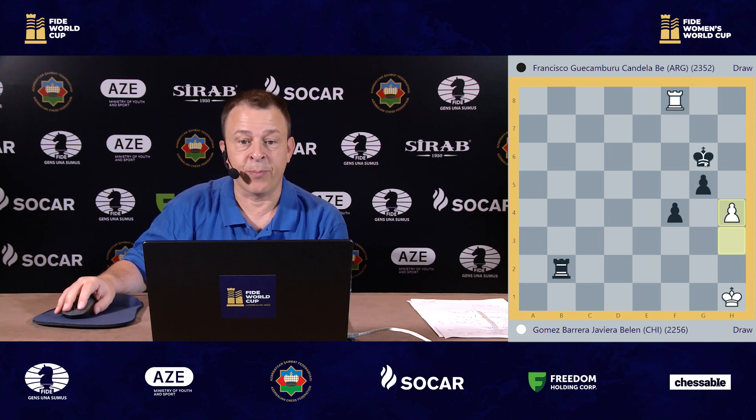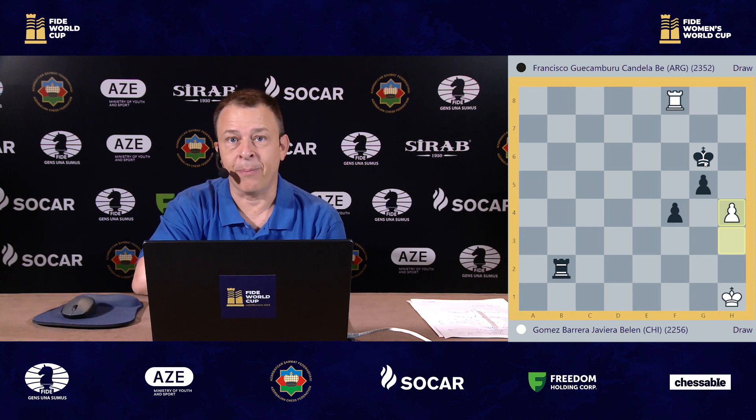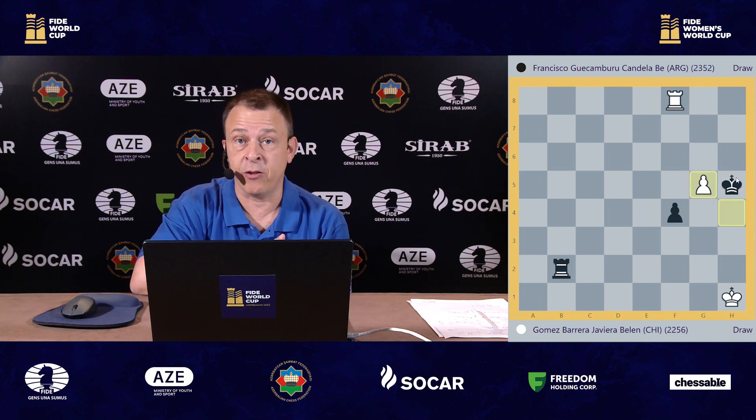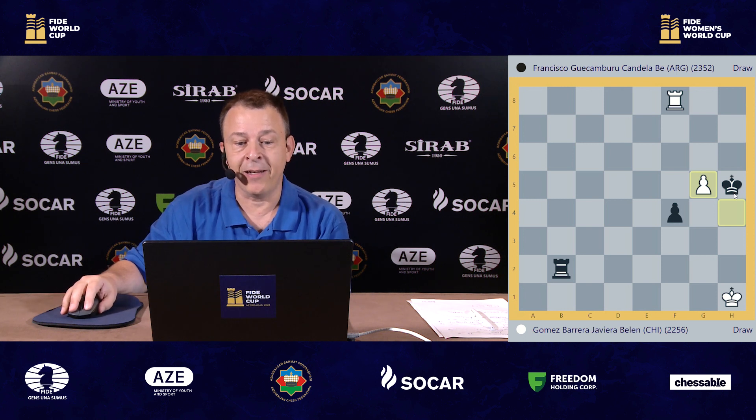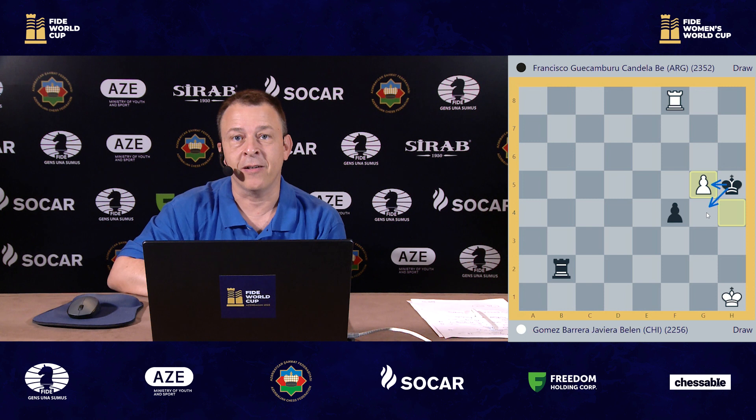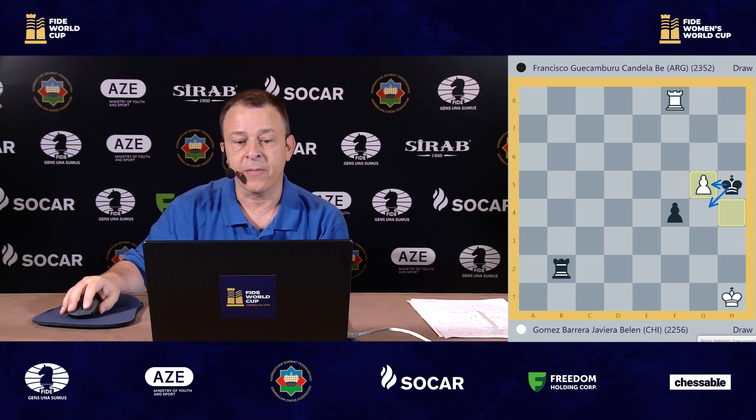At this point Candela used up nearly all her time. She was left with 10 seconds and she found a very interesting strategy. This is very instructive and something that you need to learn. She played king to h5, a very good move, and after pawn takes pawn this was the key idea. Now you can join me here and try to choose which move would you play — would you capture the pawn or would you play king to g4?